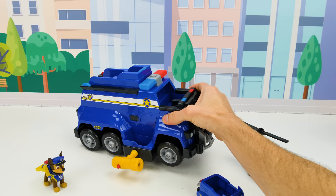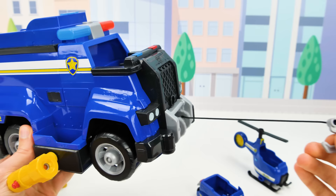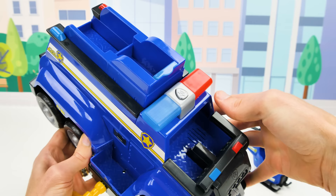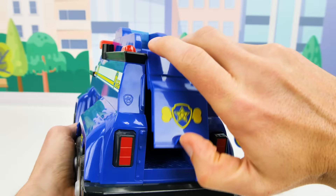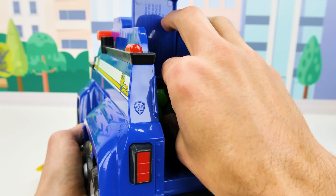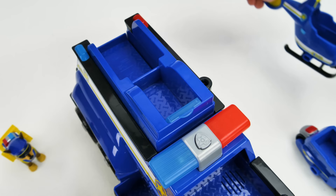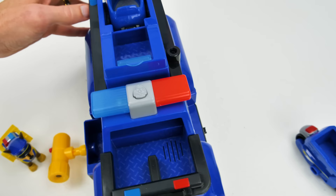Let's take a look at Chase's new armored police cruiser! On the front we have a towing winch, and we can pull it out and roll it up just like on Skye's helicopter. On top there's a siren with lights and sounds. In the back there's a stockpile of ammo that we can load in the shooter — I'll just load it in the launcher, snap it in, and fire! Great shot! There's even room to add the mini helicopter on top, and an attachment to add the motorcycle on the side.